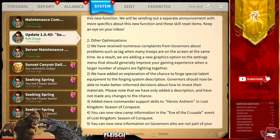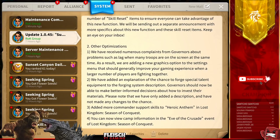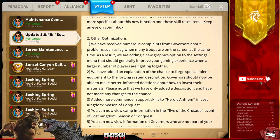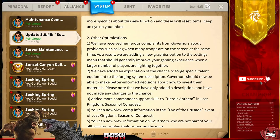Other optimizations: we have received numerous complaints from governors about problems such as lag when many troops are on the screen. A new graphics option has been added to settings, making it possible to increase details even more. Second, an explanation of the chances to forge special talent equipment has been added to the forging system description, so governors can make better informed decisions about how to invest their materials.